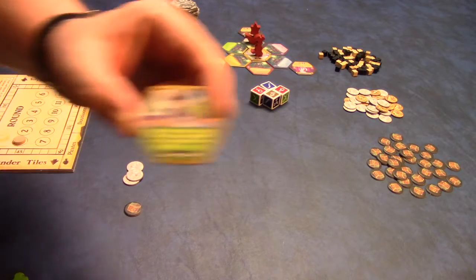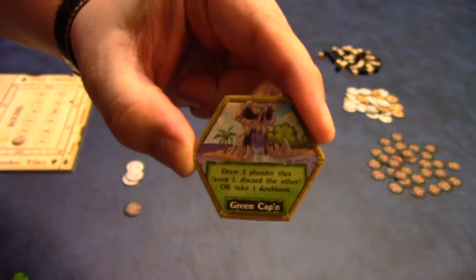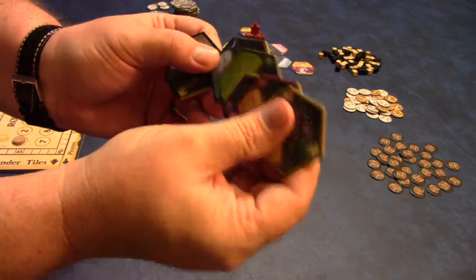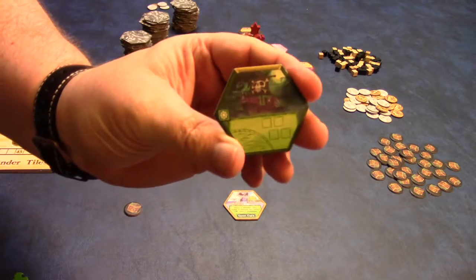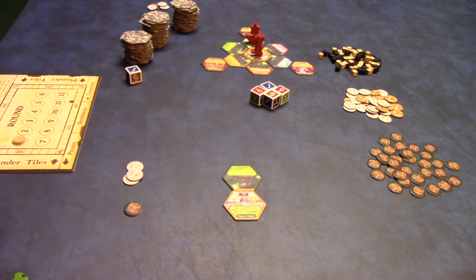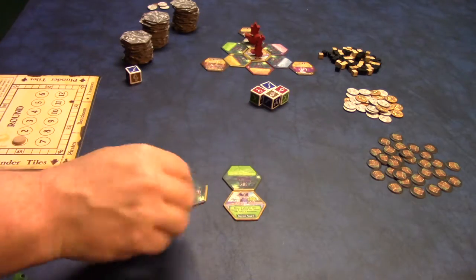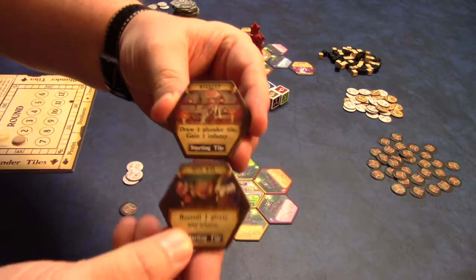Okay, setting up Dark Seas — each player is going to get a center tile. This is your center island tile and your player color is denoted by the background; they're all the same, just the color is different. You're going to place that in the center of your play area. Then you have port tiles and there are six different colors. You do need to take the port of your color and using the gold at the top, you will have that facing the center of the table so that all players know what color you are.